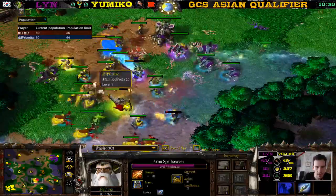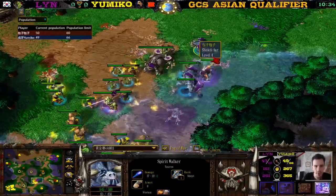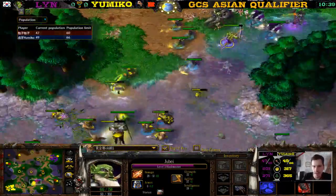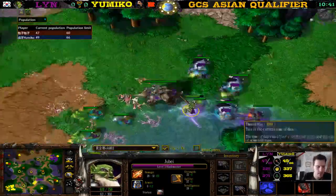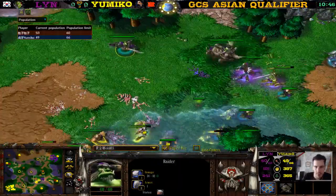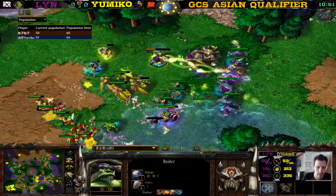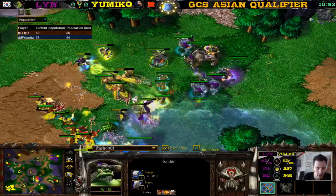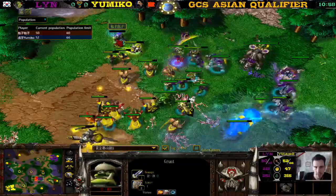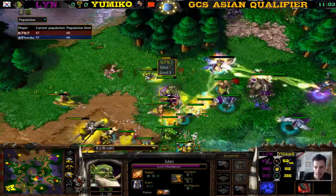Actually it's going pretty well still for Yumiko — kills another Grunt. What does Lynn have left? No more Raiders — so he cannot kill anything. Without Raiders you don't get any kills. It's not that Raiders give you free kills, but without them you don't get a single kill. The Blademaster is going for the Spellbreaker but meanwhile losing a Grunt — he really needs to kill that Raider.